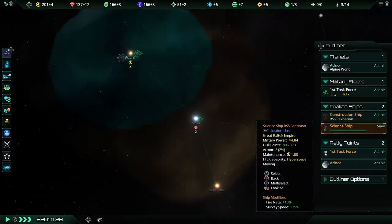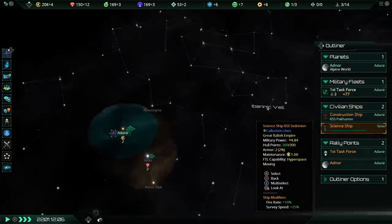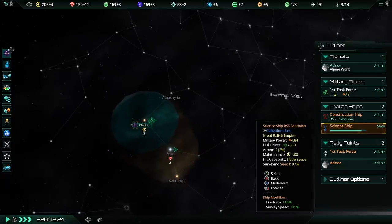If we pop out to the galaxy map, you can see this network of lines — these are the hyperspace networks. All ship travel for now will be along these hyperspace lanes, so we have to follow them. We found another anomaly: rhythmic movement on the hellish surface of Seiyuu. We'll go ahead and research that.